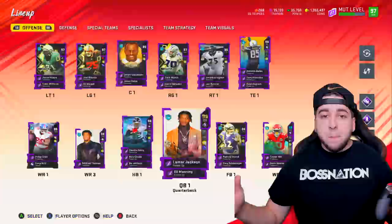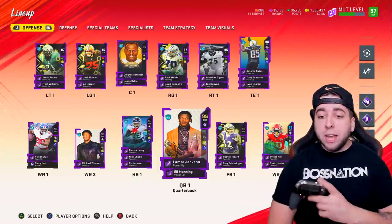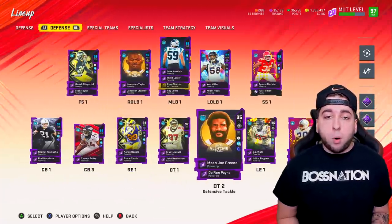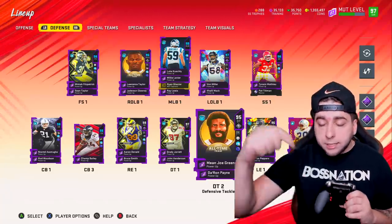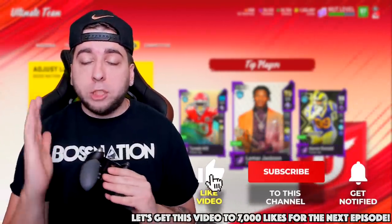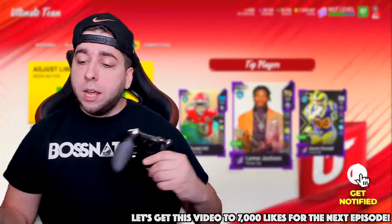Welcome back to a brand new Madden 20 Ultimate Team episode. Let's start off by taking a look at our offense and defense. Your boy has been waiting for Ultimate Legends to come out so I could make crazy changes today. This episode is going to be amazing. Before we do anything, let's try to reach 7,000 likes on this episode. Subscribe if you haven't — let's kick off the party.